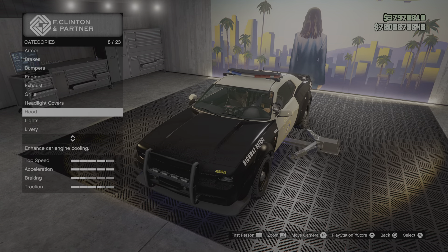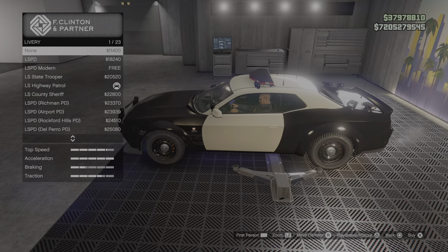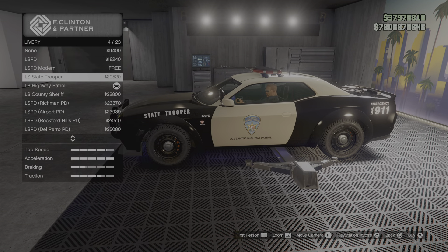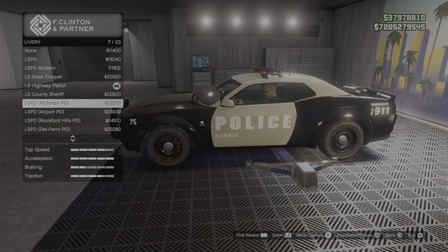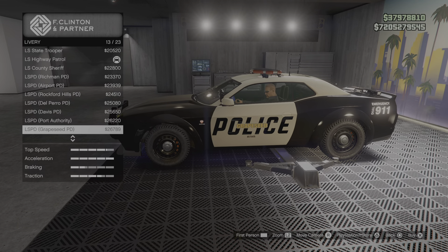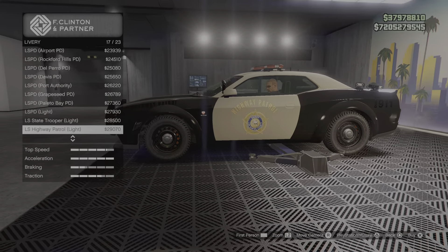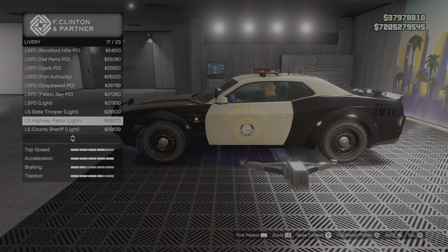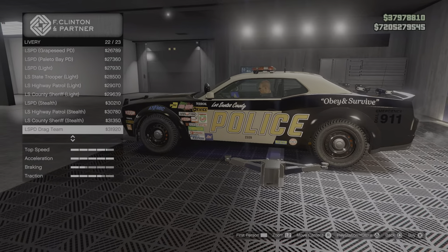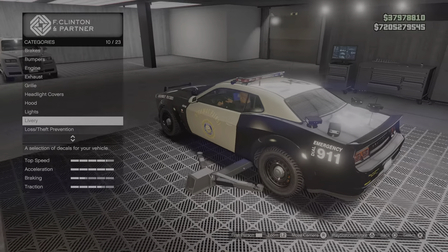The headlight covers — we don't need those. Hood options — I think it looks more like this with the hood. For livery, there's highway patrol, sheriff, police options. There are some weird ones near the bottom I don't like. It says highway patrol on it so I like that one.